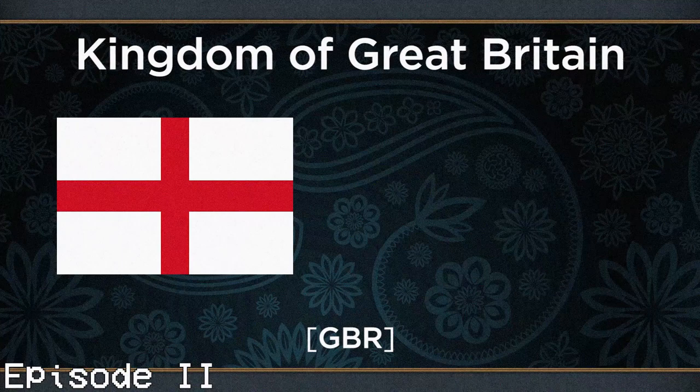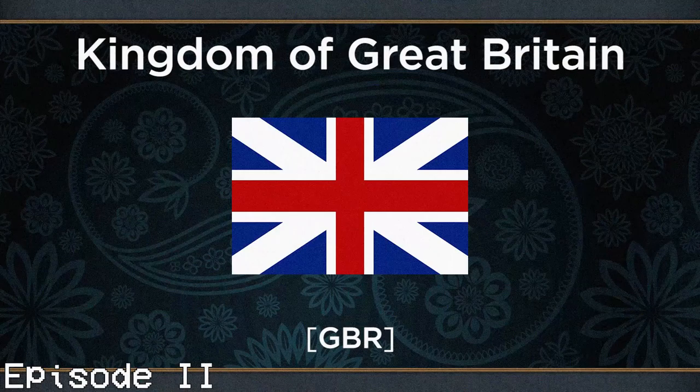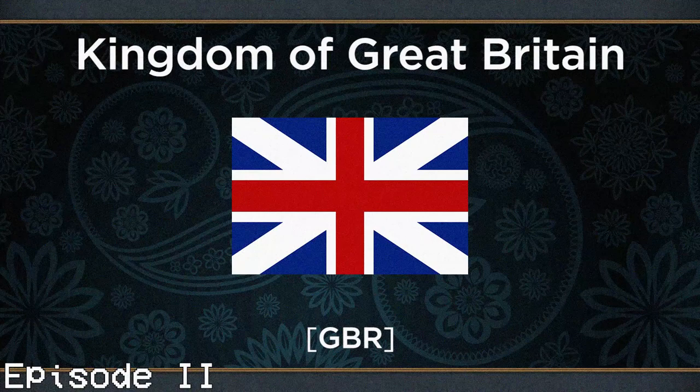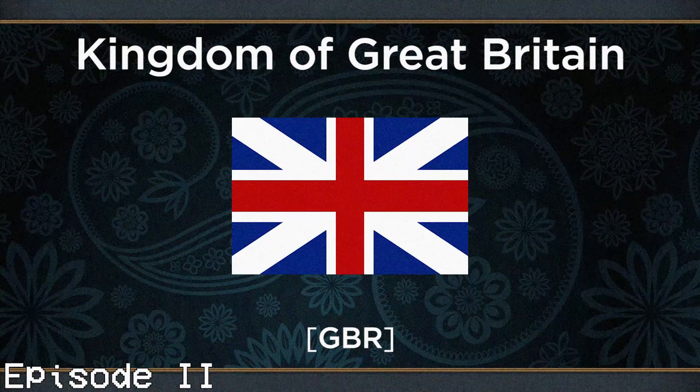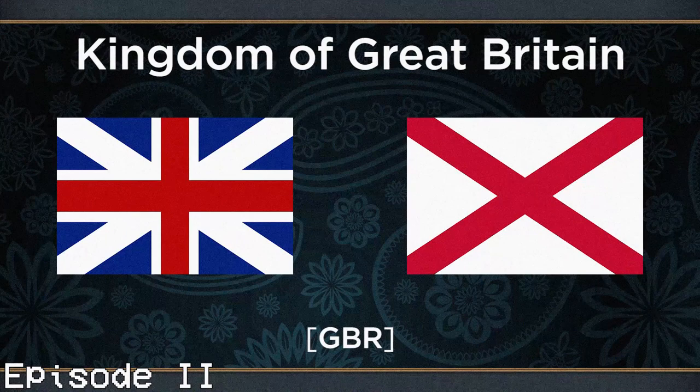This flag represents an evolutionary stage between the individual national flags and the flag of the United Kingdom. As in real life, this flag was used before the Kingdom of Ireland was formally merged into the United Kingdom, so no Irish elements are incorporated. Upon the creation of the United Kingdom of Great Britain and Ireland in 1801, St. Patrick's Saltire was added to represent Ireland, and that design of the flag is still used today.